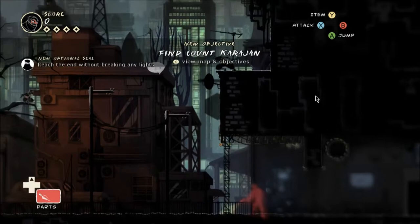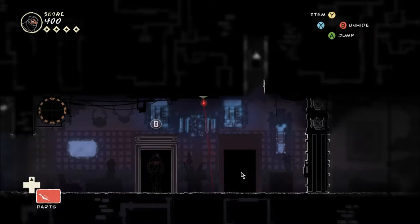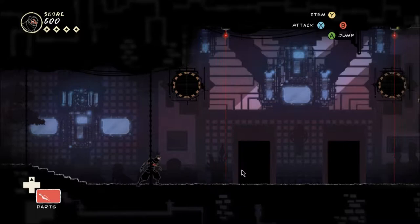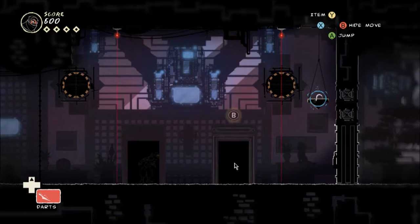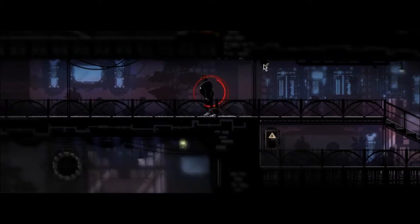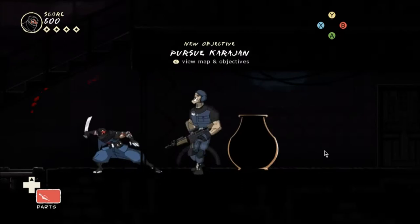Don't break any lights — go find Karajan. I'll stay here and make sure no one comes back in. We can avoid breaking lights. I don't even see any lights to break, but I'm sure they'll come up. What are the other objectives? Terrify a guard by hanging another from a grappling point — we actually need the special kill to do that. Kill Kelly without raising the alarm. I believe Kelly is the name of the head of security.